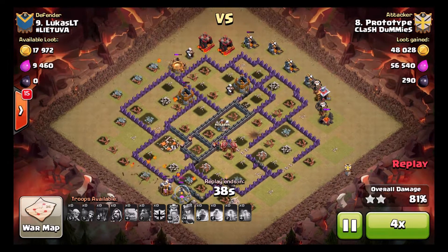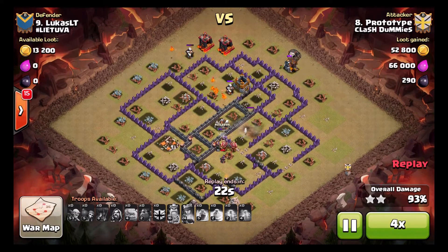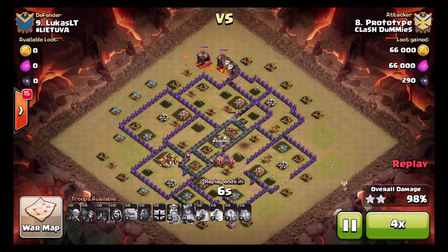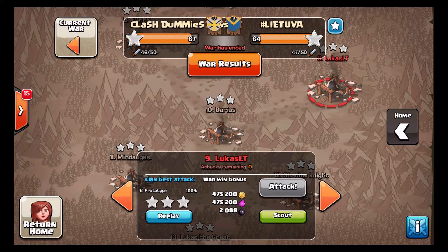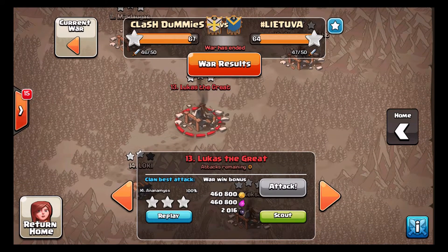That hound gets out front in the rage and shreds faster than the loons. All defenses are down, he has plenty of cleanup on the back side, and his queen is still remaining. With the extra 30 seconds he gets the base cleaned up pretty easily. A little bit of a struggle, but the job was done — he got the three-star and helped the clan win this war.